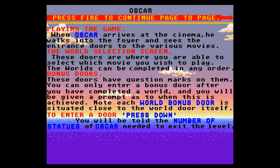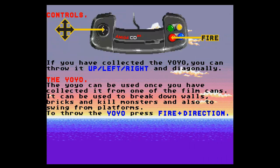Down for the instruction screen — what do you want to tell me? Oscar arrives at the cinema: no space. He walks into the foyer and sees the entrance doors to various movies. Oh my gosh, we're playing Rayman again! All right. We're going in any order, and there are bonus doors. To complete the world you need to find them all. Wow, you're being very bossy here.